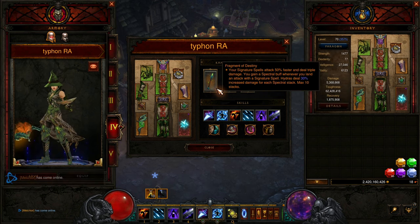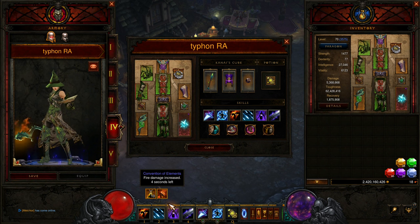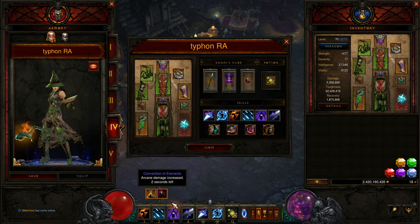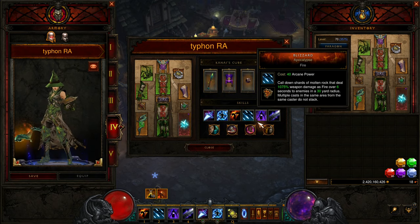For Fragment of Destiny, you need to swipe an enemy in the last 1 second before Cold — that's in the last 1 second of the Arcane cycle. So the sequence in the last few seconds of Arcane is: press Blizzard in the last 2 seconds, then in the last 1 second you swipe, and then you press Archon just as Cold starts. So it's Blizzard, swipe, Archon — and then you get all the Archon buffs together with all the usual buffs.